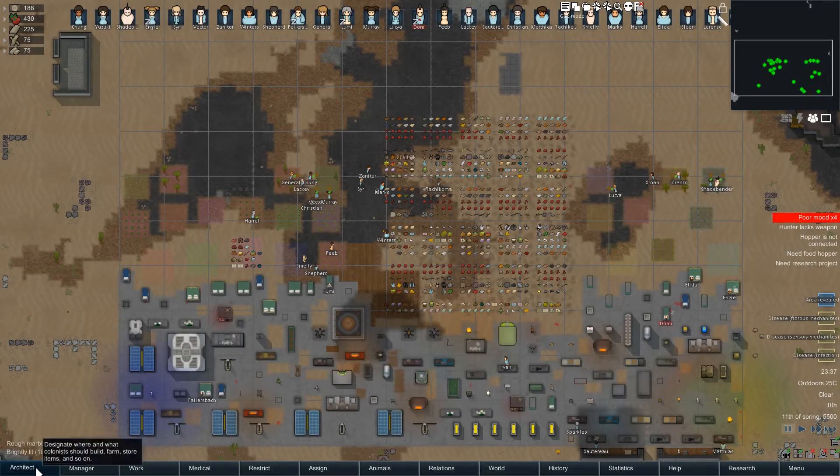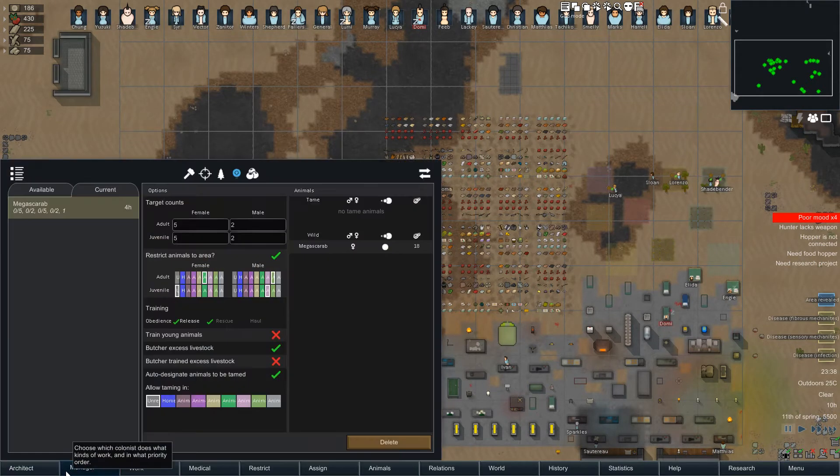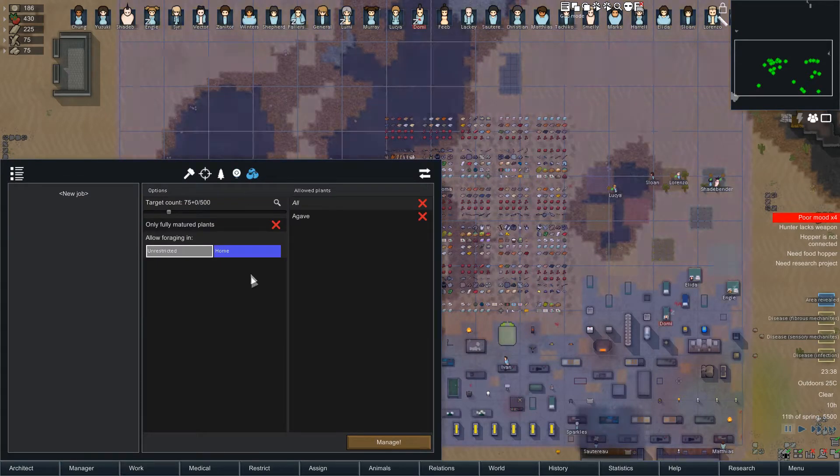Good evening, my name is Fluffy and we're taking a quick look at the foraging tab in the Colony Manager mod. Let's open up the manager and take the foraging tab.